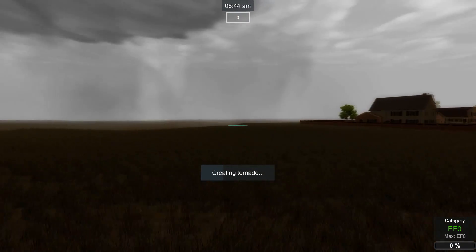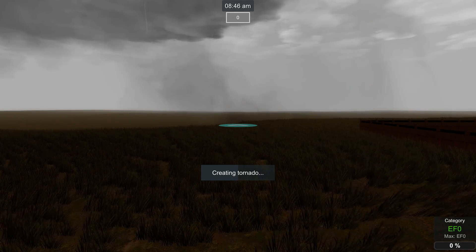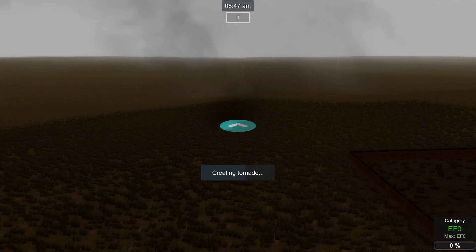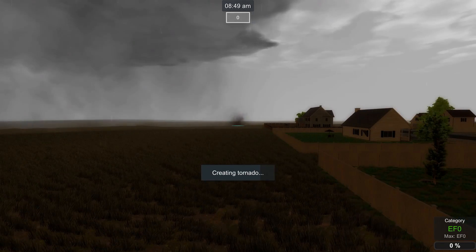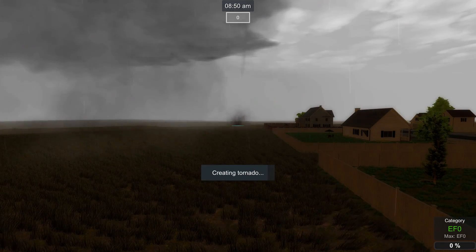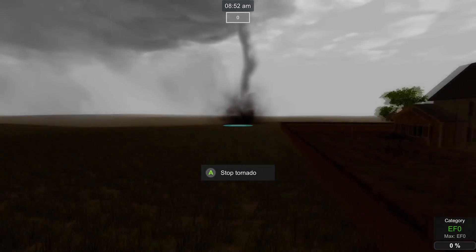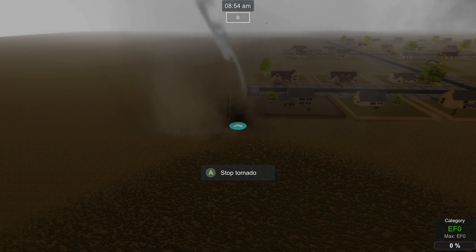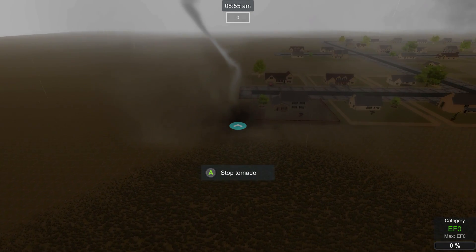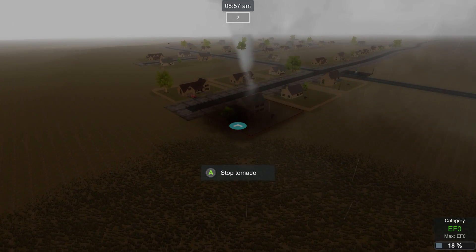Let me go out a little bit and start to form. There we go, got a little condensation on the ground, a little dust — there we go, should come down. Oh yeah! So we're at an EF0 right now. The way it grows is we've got to hit something, so that's what we're gonna do — we're gonna go through Byron as a tornado, which is pretty dope.